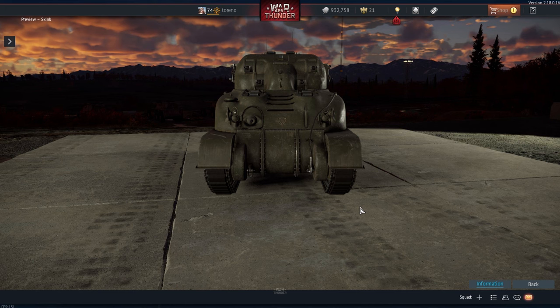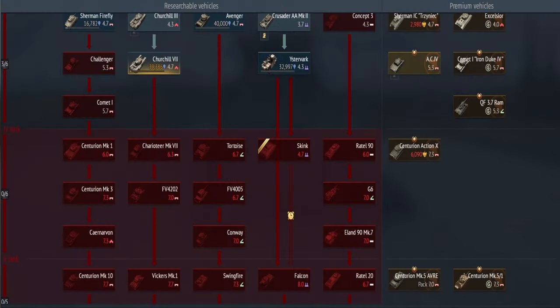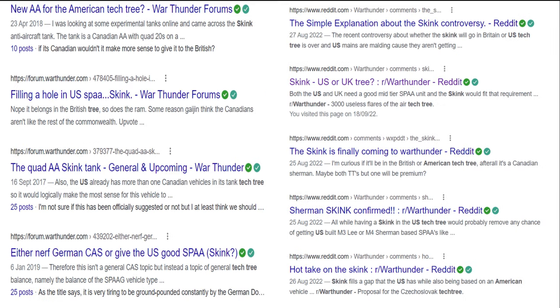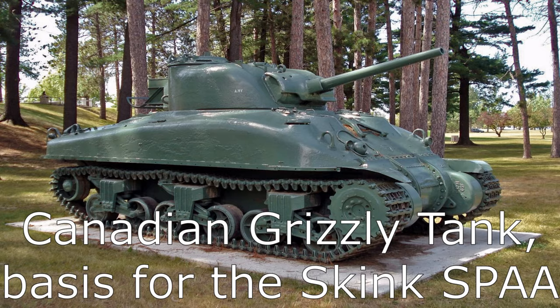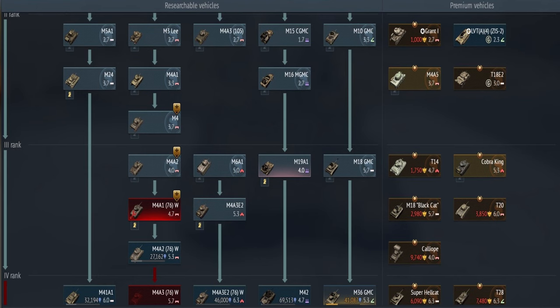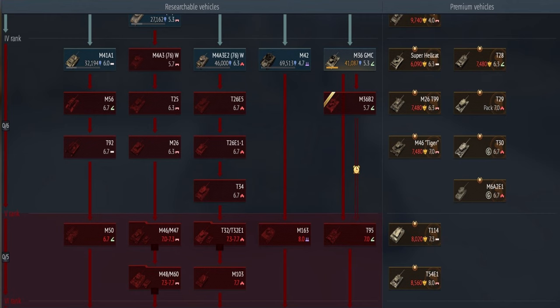With the recent introduction of the long-awaited Skink in the British tech tree, a rather noticeable gap in the British anti-air line has finally been fixed, vastly improving British SPAA capabilities in Tier 4. However, prior to its announcement that it would be going to the British tech tree, there were many who argued for the Skink to be added to the American tech tree. Whilst some of these arguments were more to do with the chassis the Skink was based on, most revolved around the effectiveness of American SPAA between the M16 at 2.7 and the M163 at 8.0.